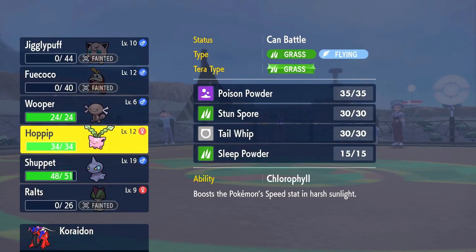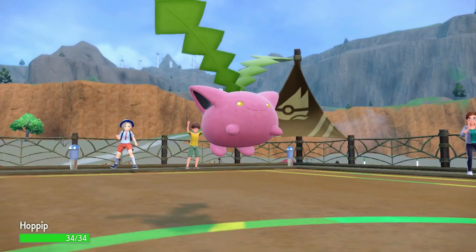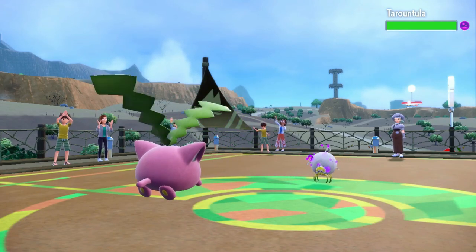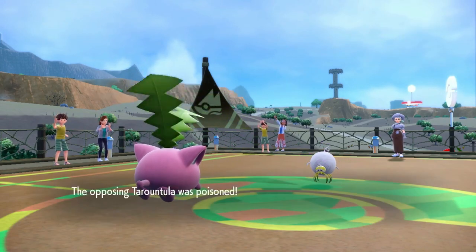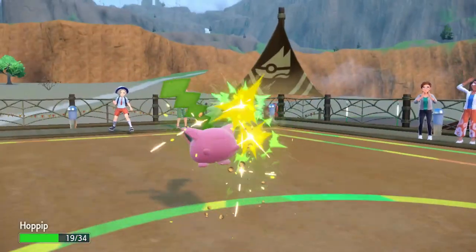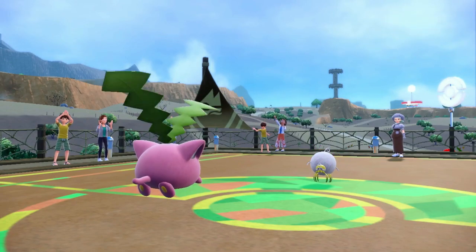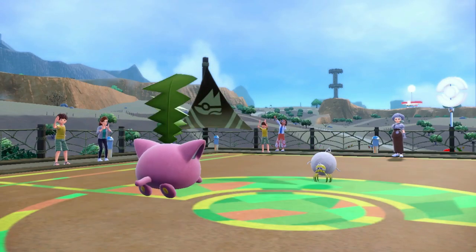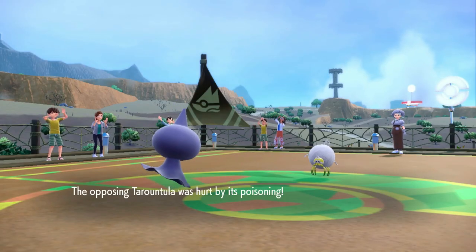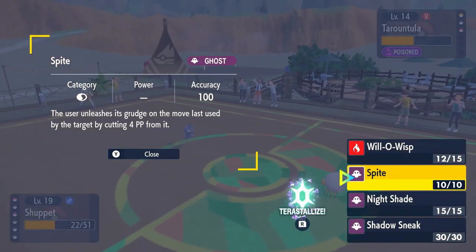Not off to the best start. She sends out Tarountula and we send out Hoppip. I throw out a Poison Powder even though I'd convinced myself all her Pokemon were immune — well, they aren't, at least the spider isn't. I stall for a bit and through that stalling, I discover the actual reason I should have wanted Shuppet: it knows Spite, and Spite is really good here.